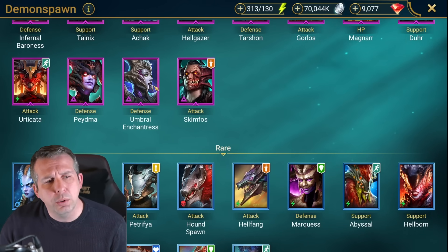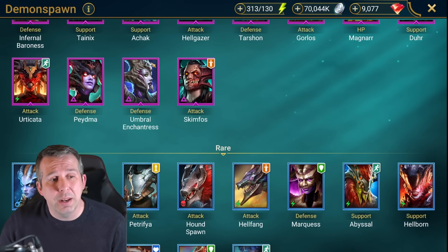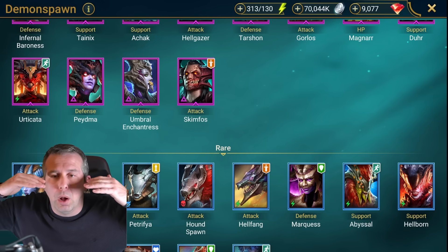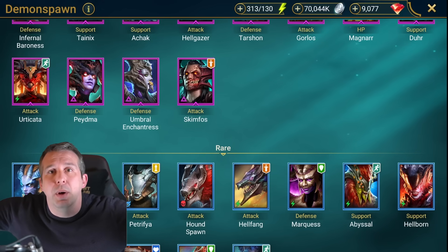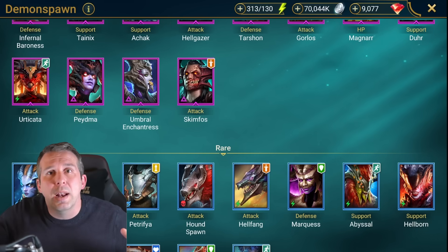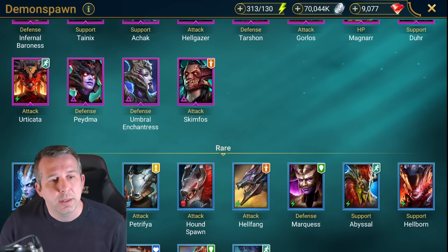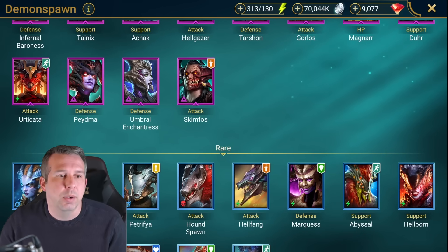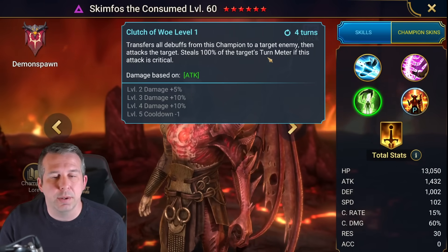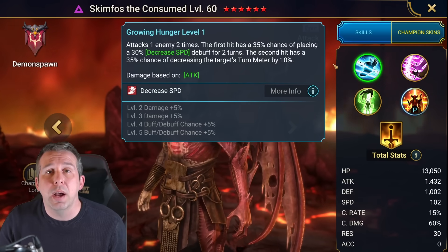Umbral also hits quite hard, can become unkillable. She's kind of like MVP for faction wars against a Hydra wave - blocks their counter attack and shields, then provokes the whole enemy team and becomes unkillable. Skimfas: great epic, really good at turn meter control. Got a great A3 where he steals the turn meter so it's almost like getting an extra turn, and decreased speed on his A1. Good for Fireknight, great for spider, great for a load of Doom Tower bosses.